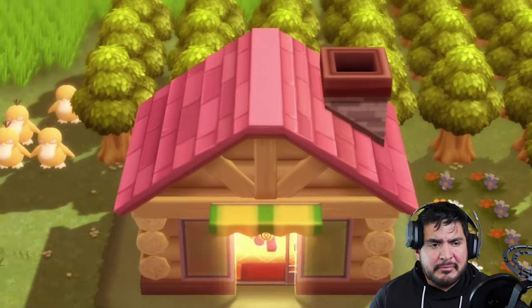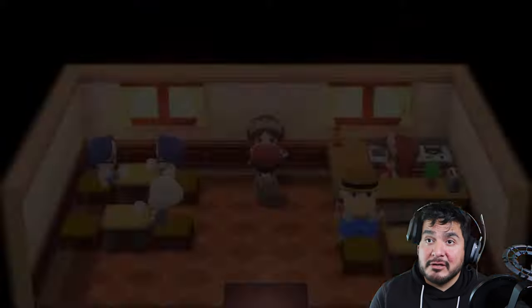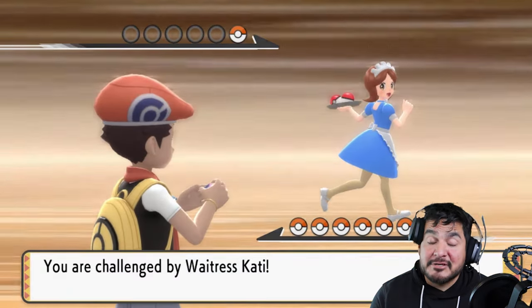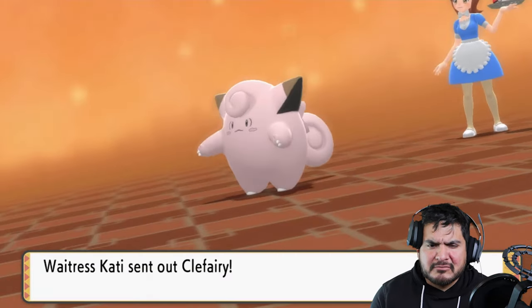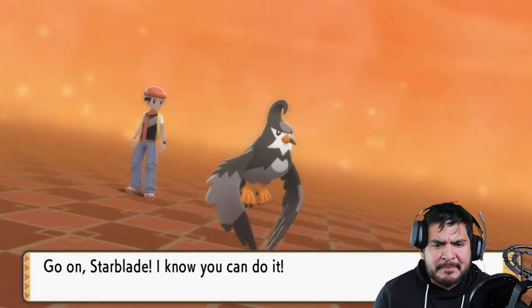Now we're moving on to Veil Stone City - we got lots of stuff to do guys. If you come in here, this is a small café where you can battle a ton of trainers. Here we go taking on Waitress Katie - she's gonna be coming out with her Clefairy. Did I pick the right pokemon? Starblade's a good pokemon right here.